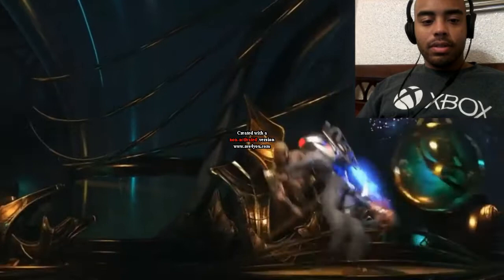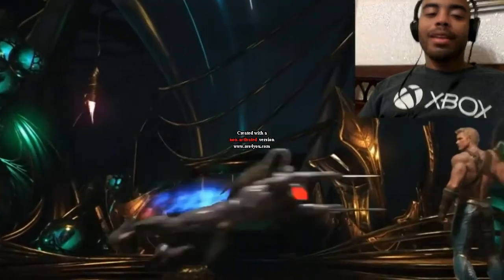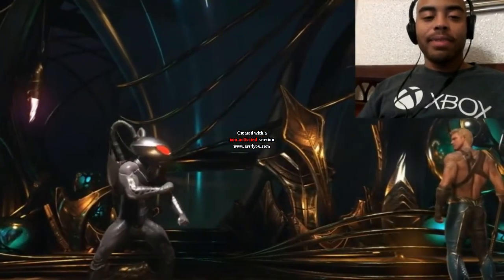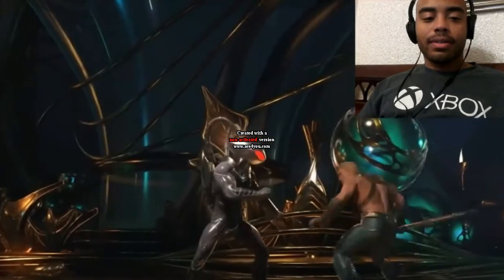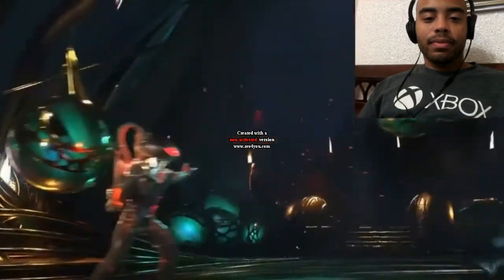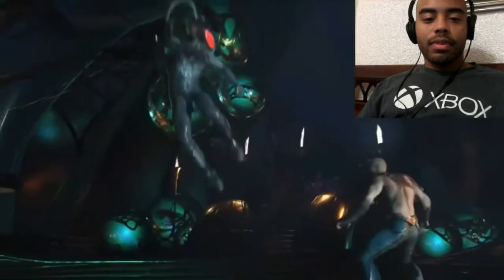Then he has Shark Attack, which is a really fast torpedo - it reminds me of Raiden's Flying Thunder God or a Superman punch-style move. It's a great whiff punisher - high risk, high reward. If you meter-burn it, it extends, and this is going to be one of your key juggle launchers.